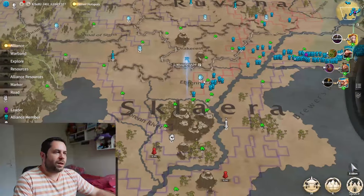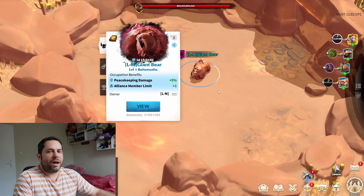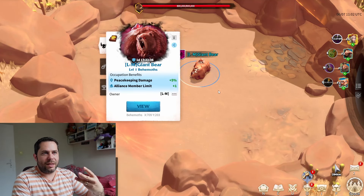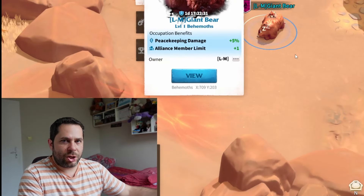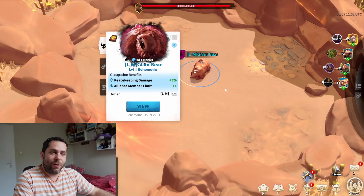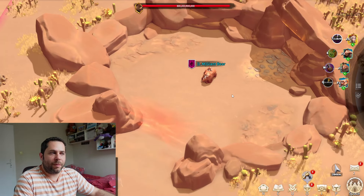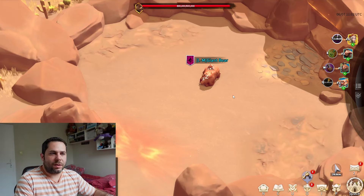I strongly suggest that when going for behemoth fights, get HP runes, milestone gate upgrades, and defense milestones — this will help greatly. In this season (SoB 2), behemoths require huge survivability. Damage output is not the issue; it's surviving that matters. Now let me give a quick overview of each behemoth. First, the Bear from season one — it should be no issue for anyone. The main mechanic is just the charge, and it's easy to avoid.